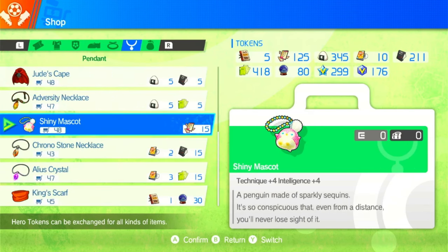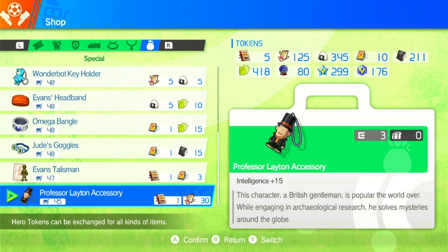For the pendant you want the Shiny Mascot — it gives more intelligence and more technique, giving you a higher chance of winning in the focus duels. Your midfielders are usually always engaging in those focus battles, so more technique and more intelligence the better. Lastly you want Professor Layton's accessory — 15 intelligence is amazing and gives you a higher chance of winning in the focus battles. This item is very important and you need so much of it.